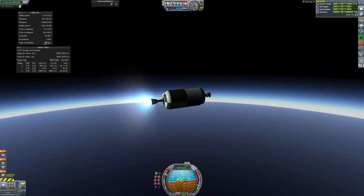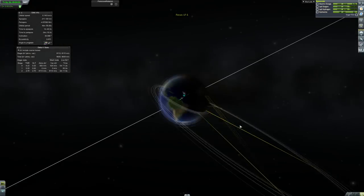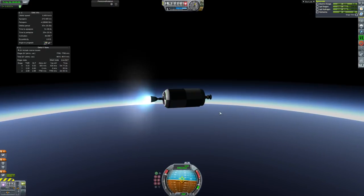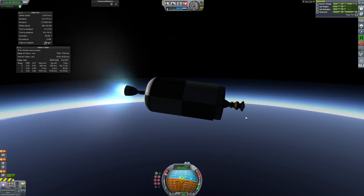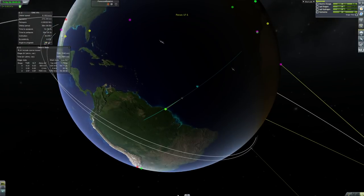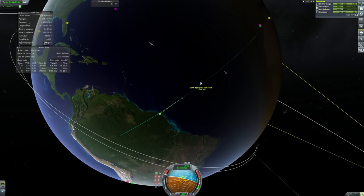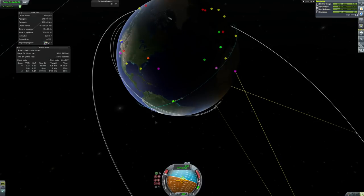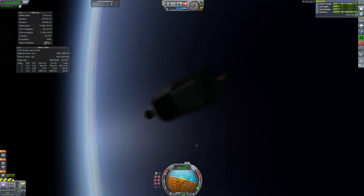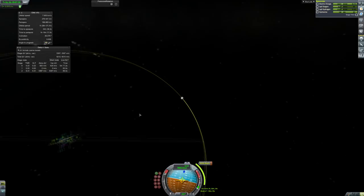I've moved a little away from 45 degrees because that was a little steep. I maybe should have checked the moon's actual inclination, but it just didn't occur to me. Now I'm pointing down a little bit so that I don't have to reignite the engine to get into orbit. If we can do this all in one burn it'll save us an ignition, and that'll allow us to use the stage to get to the moon. We are actually in orbit now, and it's time to plan our trajectory to the moon.